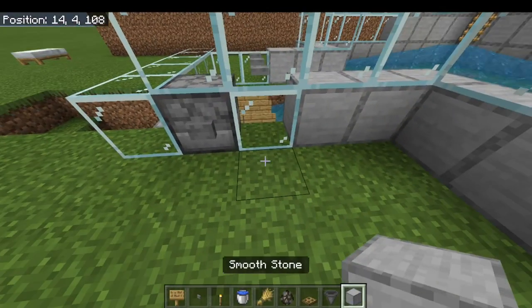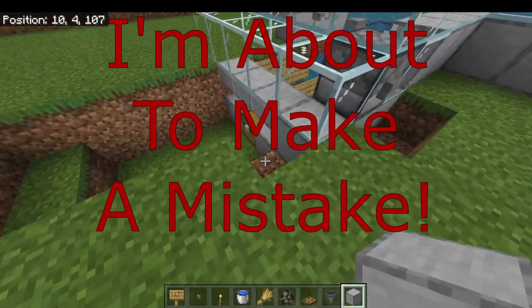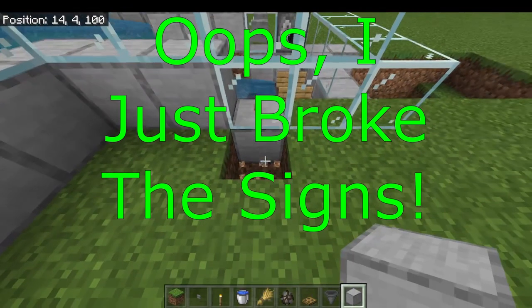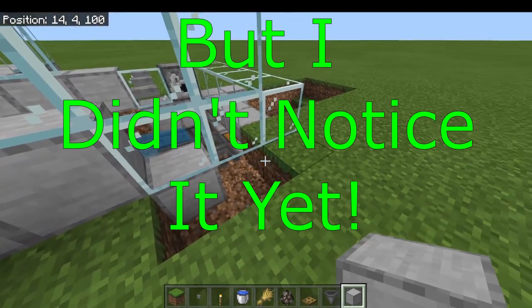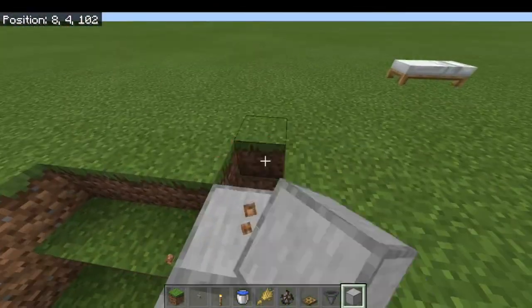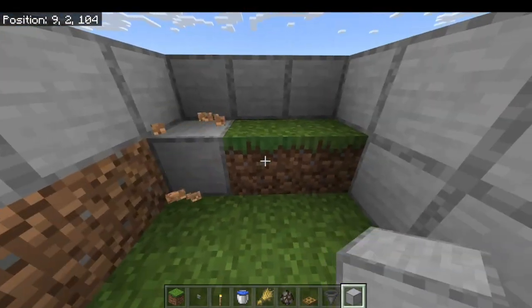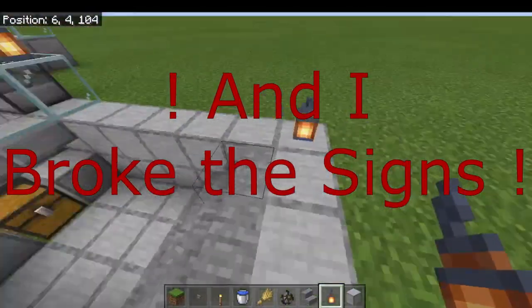Also, if you wanted to make this thing look better, you can go around and replace a lot of these grass blocks with better looking blocks. Maybe this is something you can do while you're breeding up the cows. This is completely cosmetic and has nothing to do with the function of the farm. All I did was replace the dirt blocks around this with nicer blocks, and I placed some lanterns around.